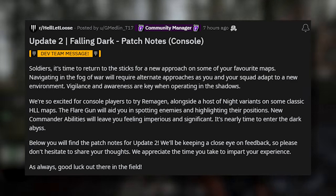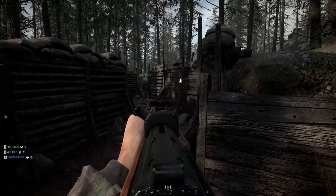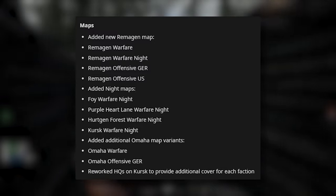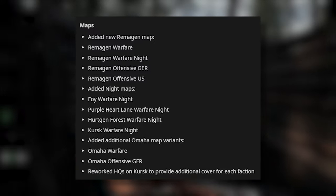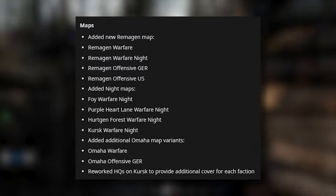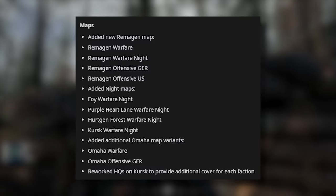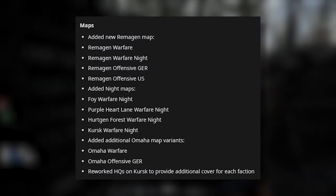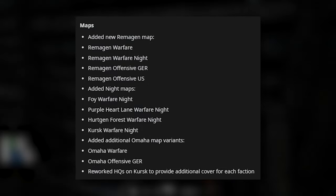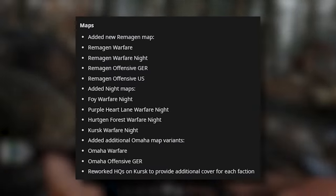There's absolutely loads of bug fixes here, so we're going to focus on the content for now. In terms of new content, here's what we're getting. Maps: Added new Remargan map — Remargan Warfare, Remargan Warfare Night, Remargan Offensive Germany, Remargan Offensive US. Added night maps: Foy Warfare Night, Purpleheart Lane Warfare Night, Hurtgen Forest Warfare Night, and Kursk Warfare Night. They've added additional Omaha map variants — Omaha Warfare and Omaha Offensive Germany. Finally, they've reworked HQs on Kursk to provide additional cover for each faction.